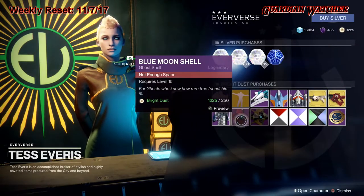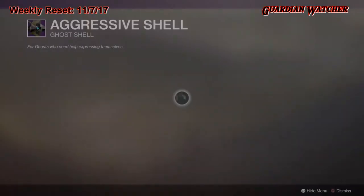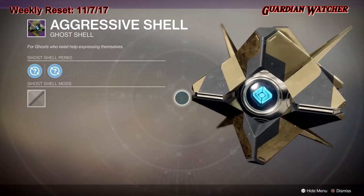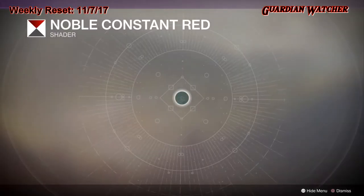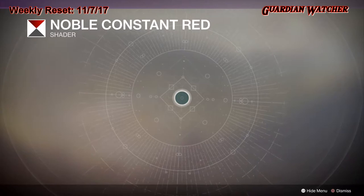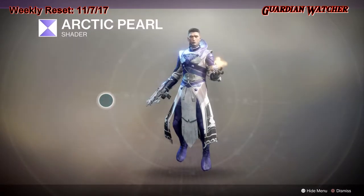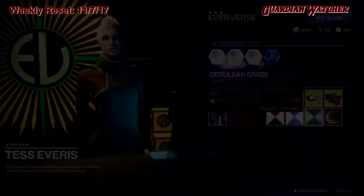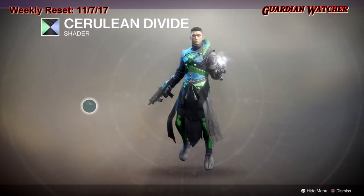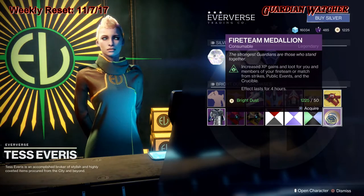Then we have the Blue Moon Shell as well as the Aggressive Shell — those come with random mods. Then we have the Noble Constant Red shader, Arctic Pearl, and the Cerulean Divide. Last but not least, we have the Fireteam Medallion, which you cannot preview.